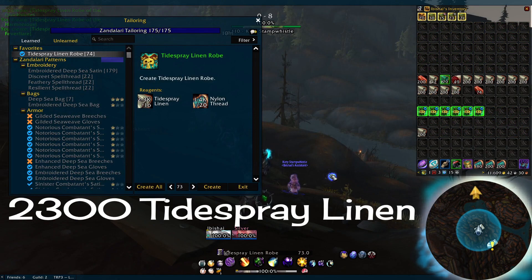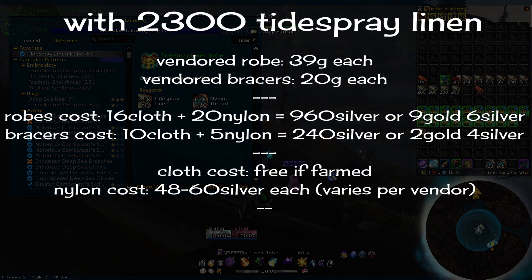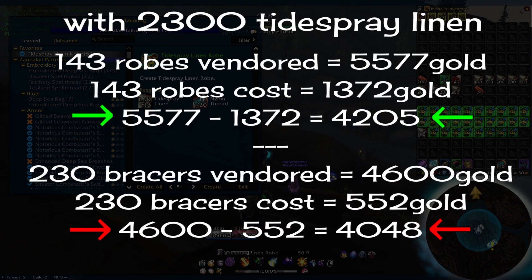And now, the cloth. The total between her and I was about 2,300 — an impressive amount. So we'll be crafting all this into the Tidespray Linen Robes. I've been told you're supposed to craft the bracers because they cost less to craft, but they also give a significantly less amount of gold. I did some math, shown on screen, and found that even if I had to buy the extra nylon thread that the robes take, I still got just a bit more gold with the amount of cloth that I had. I imagine folks craft the bracers due to the cost of nylon thread, so I'll leave that choice up to you. My results here are with the robes. I feel like the Tidespray Linen Robes might proc less than the bracers — I don't know if that would make up for the difference, though, as when I've crafted bracers in the past, they didn't proc much either. So I could just be unlucky.